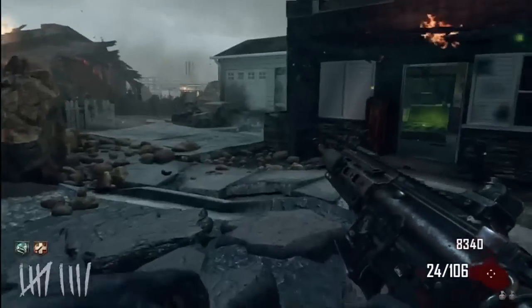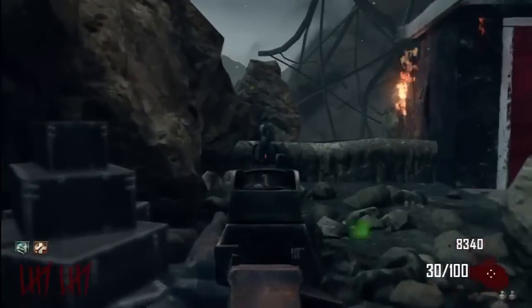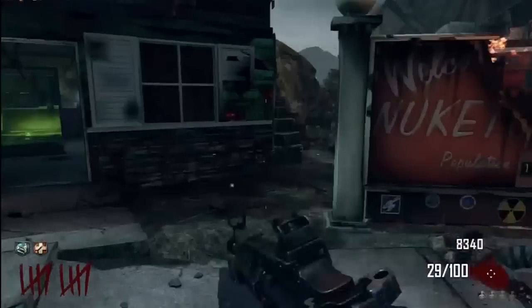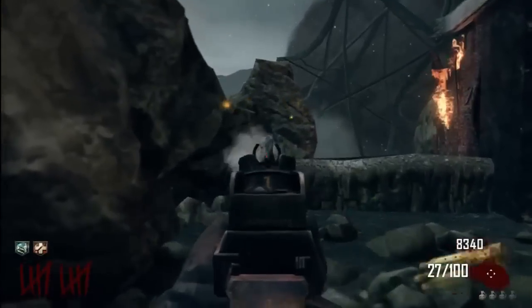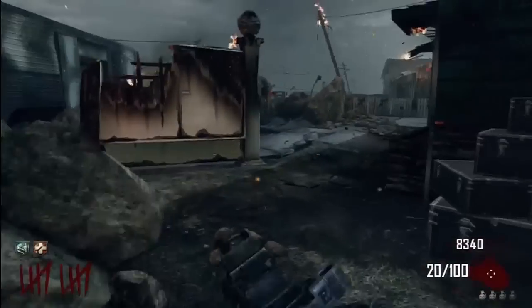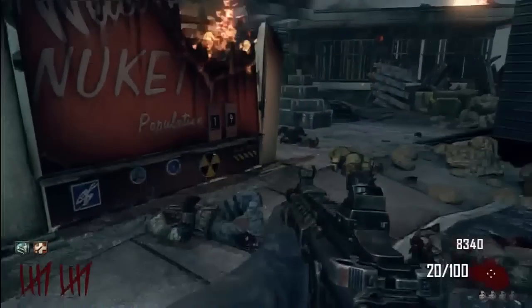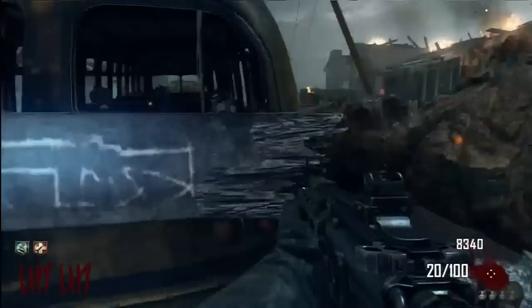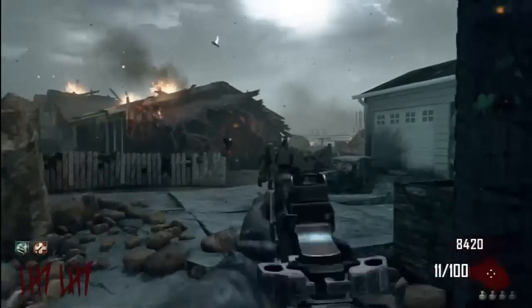Basically what happens is when you start the game, the population counter right there — that normally counts how many people are in the game on multiplayer — actually comes down. I was just testing here if I killed a mannequin it went down, but it doesn't. It starts on 99 at the beginning of the game, and it goes down every time you kill a zombie. And then, as I reach zero, it plays some music, which you will be able to hear.